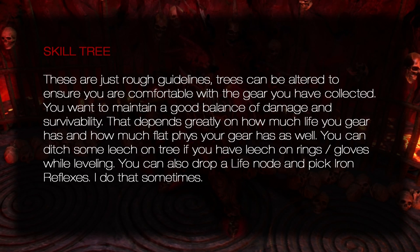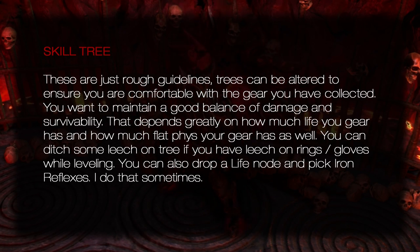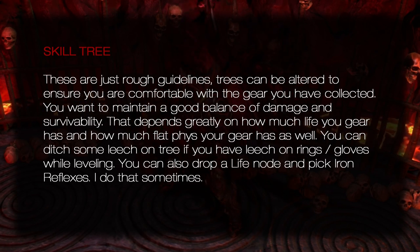Skill Tree: These are just rough guidelines — trees can be altered to ensure you are comfortable with the gear you have collected. You want to maintain a good balance of damage and survivability, which depends greatly on how much life and flat phys your gear has. You can ditch some leech on the tree if you have leech on rings or gloves while leveling. You can also drop a life node and pick up Iron Reflexes.